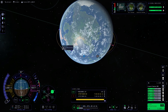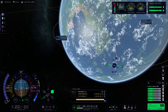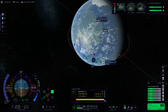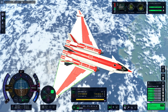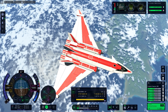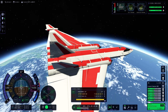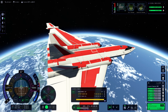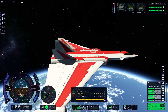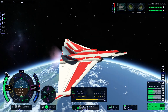Now I'm making the maneuver node to get a nice orbit — that looks pretty good. The next step is of course time-warping, pointing towards the maneuver node, and then doing the circularization burn. Before we can deploy the remote-control satellite, we need to get into orbit first.